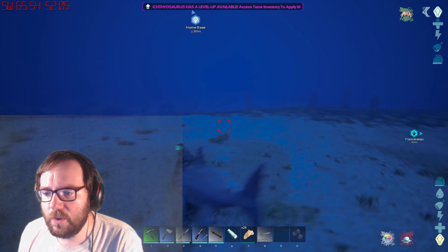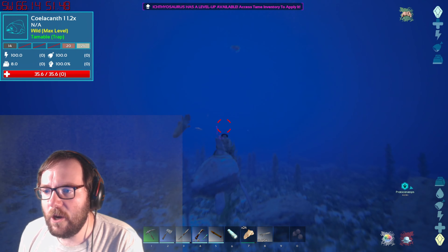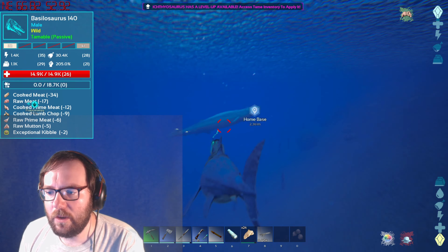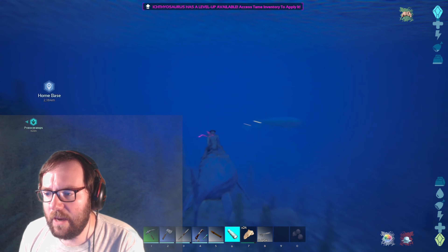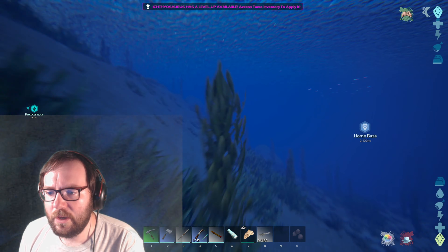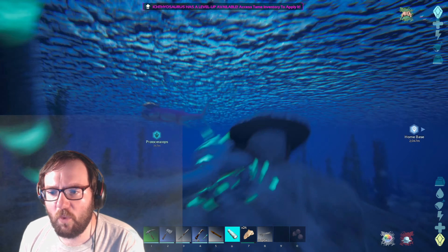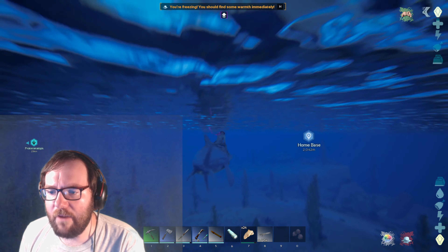We got our female ichthyosaurus, so if we wanted to we could breed up another one and try to get some mutations. I don't really care about stats though - this guy is just here to get me around the water. Oh hello, 140 basilosaur! I'm gonna keep that in mind, that would be a really cool tame. Hello zaphagnathus - got some mantas, I'm gonna leave that alone for now. That's a beautiful level 145 zaphagnathus.